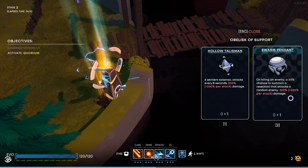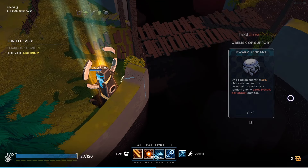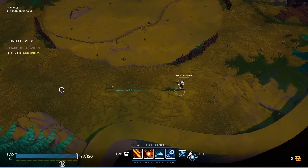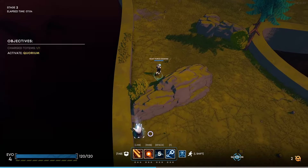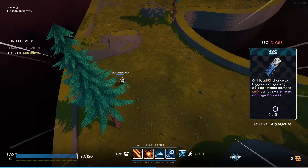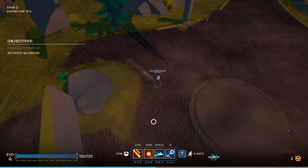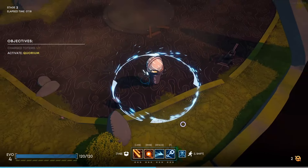On killing an enemy, a 30% chance to summon a Resectoid that attacks a random enemy. Yes, sounds lovely. And we're going to come down here — grab that, perfect. I have a little bit of a run maneuver, the ability to speed up a little bit as well. And that's going to take us to stage three.